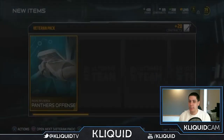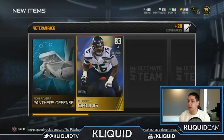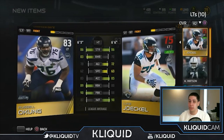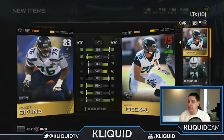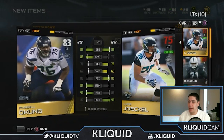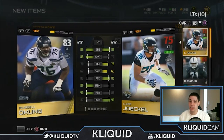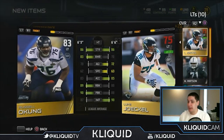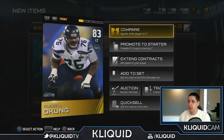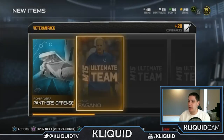Moving on to the next pack, we get a Panthers playbook. Russell Okung as a left tackle — that's not too bad. Let's compare him to what we've currently got. Right now I am starting Luke Jokel, so this is absolutely an upgrade. He's got much better run block and much better pass block, so that is going to be significantly better for my offense, which is predicated on running the ball. Russell Okung is now my starter at left tackle.